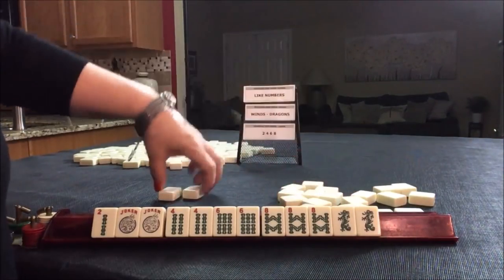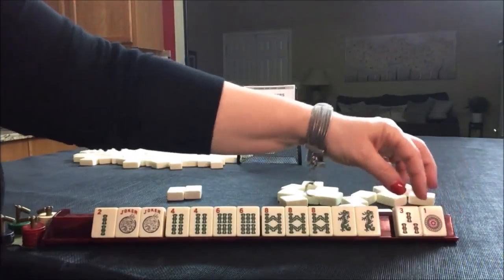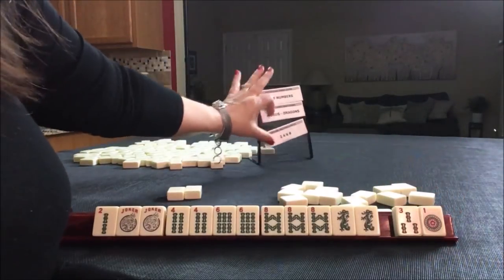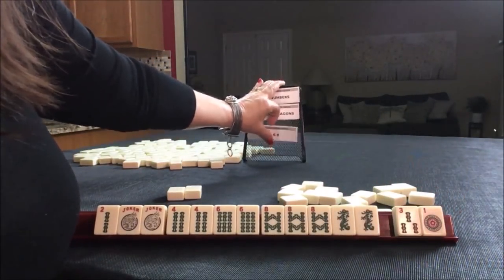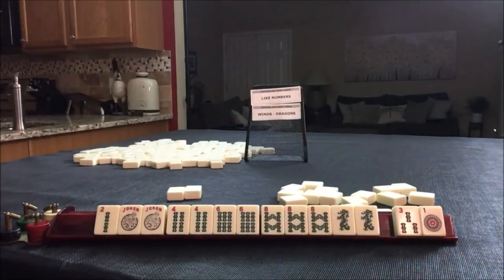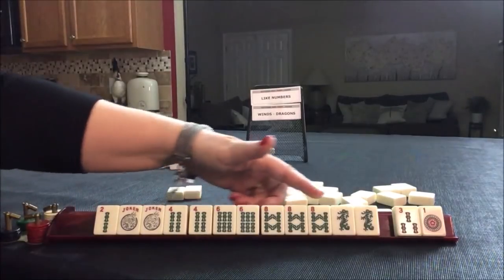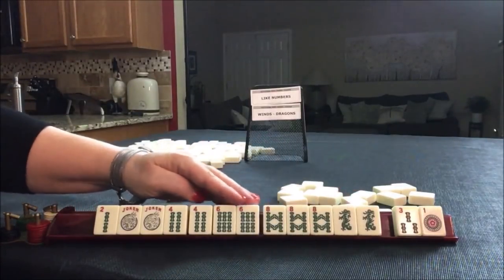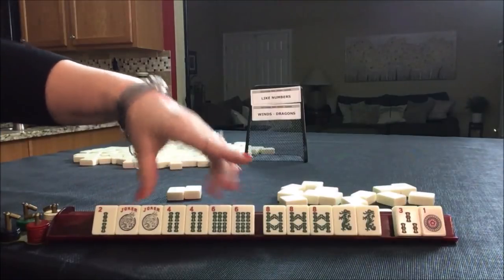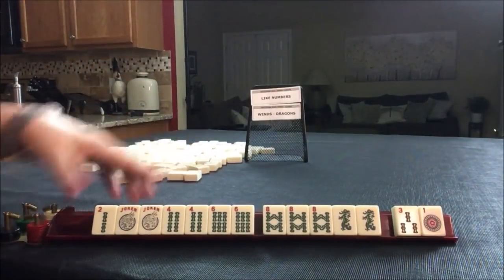We get two — there's a three and a one — two discards. Two, four, six, eight — that's a winner! Look at that. We got the pair and pong, we just need to fill in here. Okay, we're going to move on to the next force.